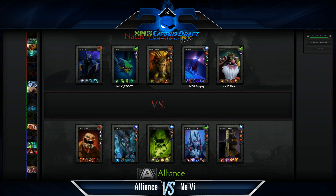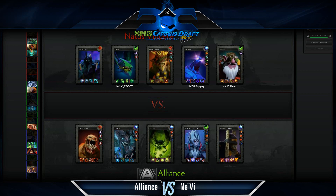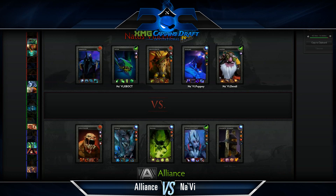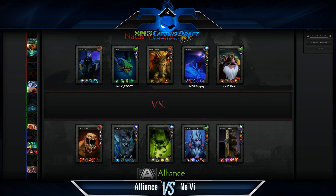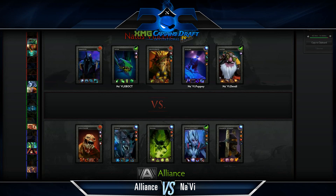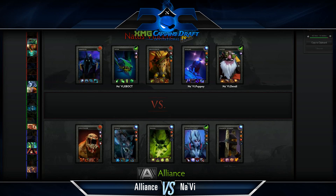Both Bristleback and Viper backed up by an Abaddon are really hard to deal with. This is kind of Na'Vi's flavor — not flavor of the month, they've been like this forever. They love pushing, they love aggression. Bristleback is perfect because they can just dive towers. Sniper mid is kind of meh overall, but if you're going against a Pugna or Shadow Shaman, you don't have to worry too much. Neither of those heroes have escape mechanisms.